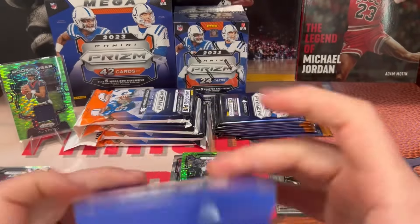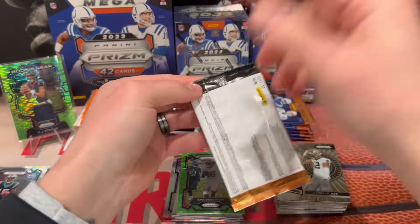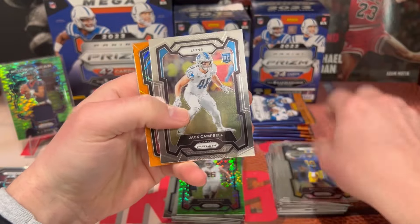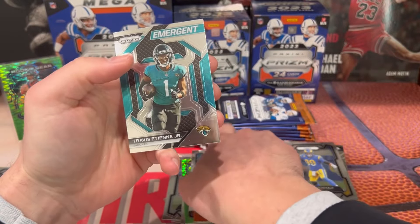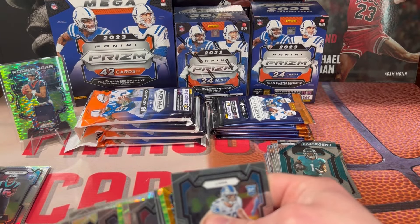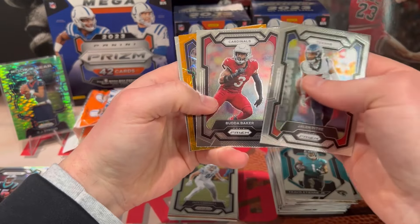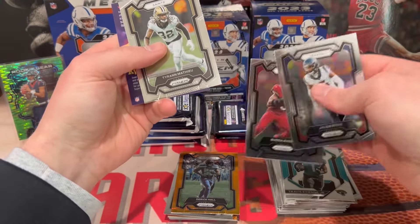First pack of the blaster — Aaron Donald, Jack Campbell, James Cook on our first laser, and Emergent Travis ETN. Not sure if I had that Brian Branch in that pack or pile. We got Jalen Petrie, Budda Baker, Derrick Hall, and Tyron Matthew on the back.